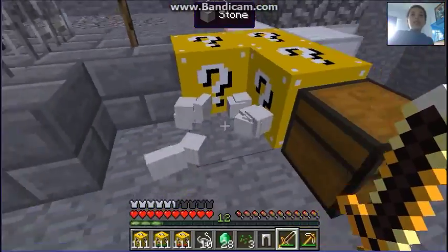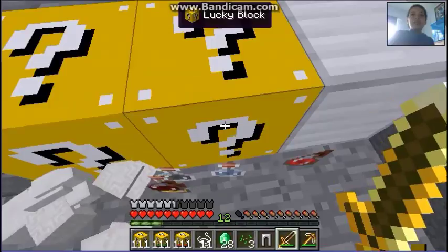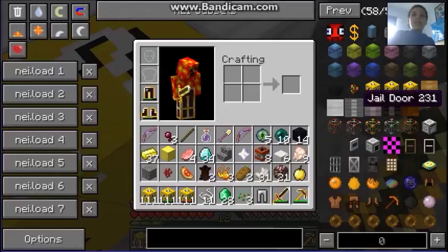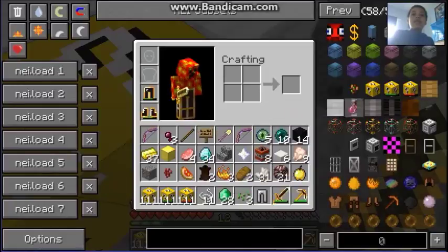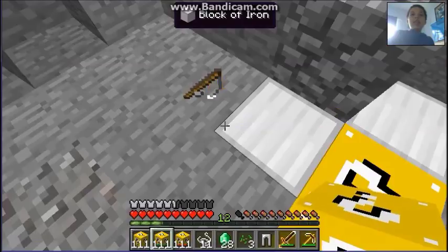With these blocks you probably never need to go to the Nether again because everything from the Nether is already in them. Potions — what do we get? Pressure, strength, weakness, slowness, fire resistance, harming, harming, strength, and a sign.